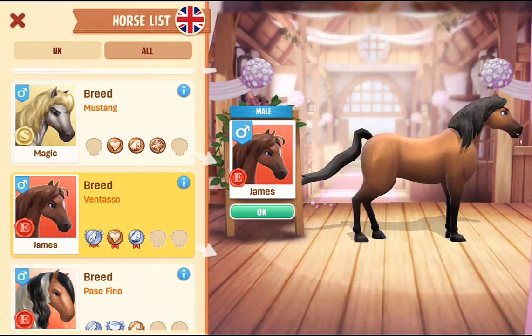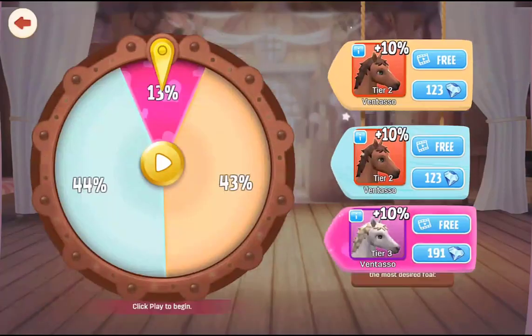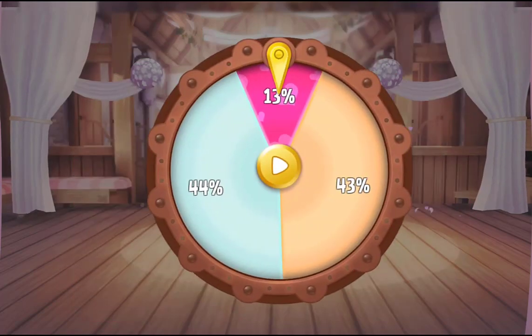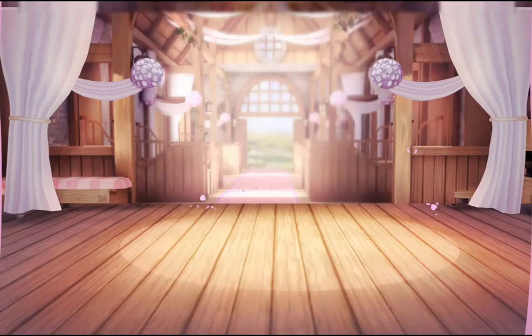I'm going to try for the Mantasso again. There is a new feature — when you go to breed horses, instead of spending diamonds to increase your chances, you can now watch a video. I haven't tested how many times you can watch, but I'd guess it's only a few — they typically limit it. I'm going to save it for a horse that's rarer and harder to get than the Mantasso, even though the Mantasso has been an absolute nightmare. Not even surprised anymore — breeding in the last month has been awful.